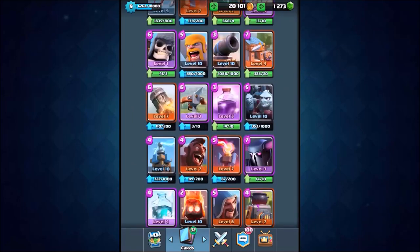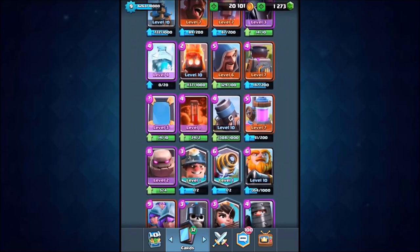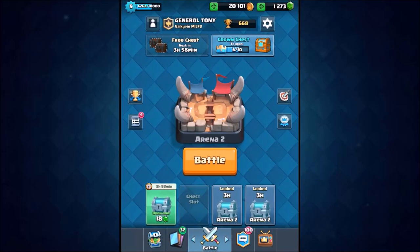Now we've got all the cheap cards, we're going to drop out the knight and instead use the princess — the level 2 princess. We now have one of the cheapest decks in the game, and we're going to go into a live attack inside arena 2 and see if we can troll.